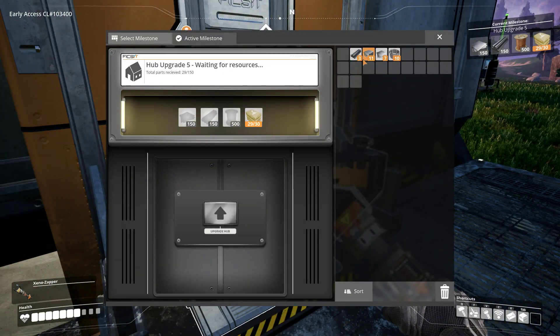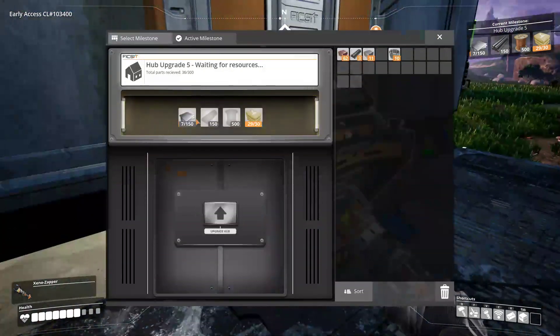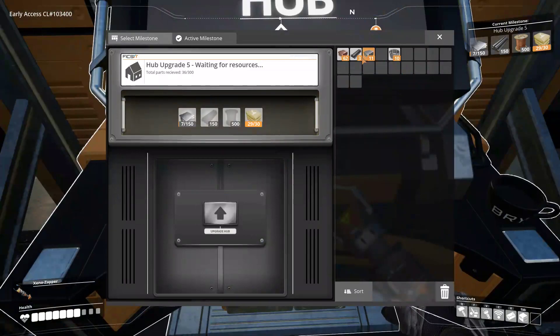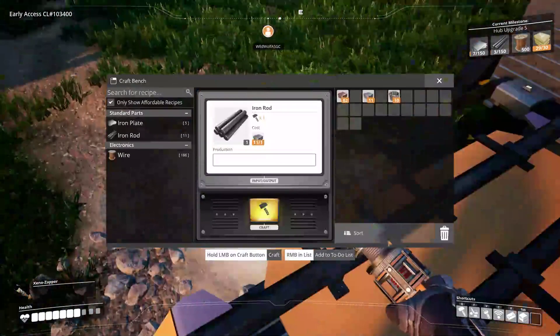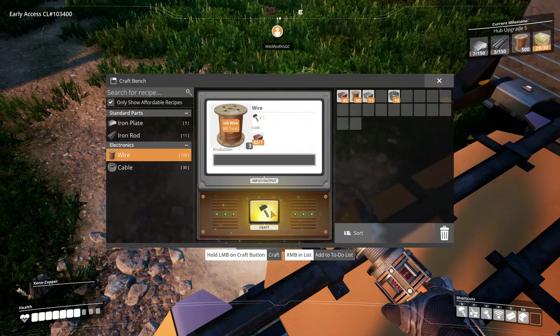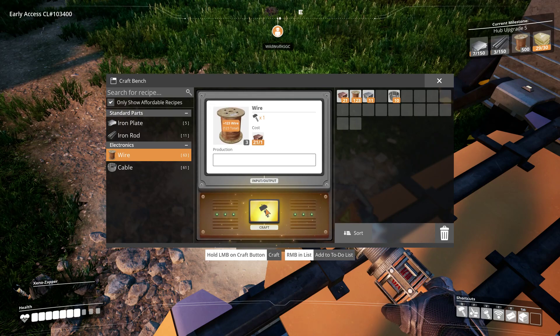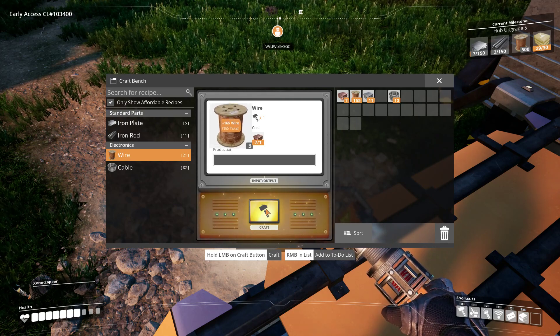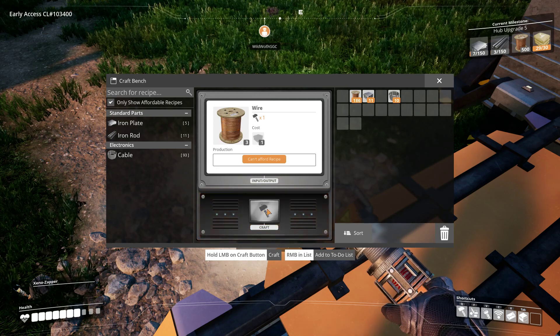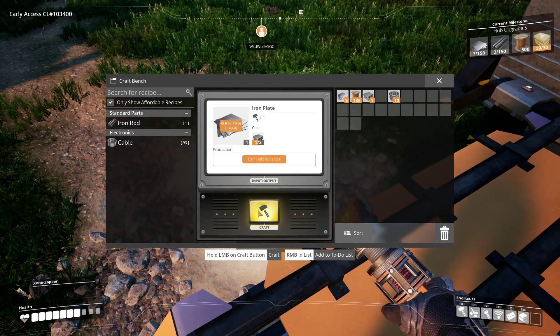We need — oh, almost done. So it's wire we just need. Copper — I mean copper — yoink. There we go. 500 wire — good lord. Note to self: don't right-click when holding left-click, it stops the crafting process. All right, I've got a hundred and whatever wire. It's so much plate and so much rod.